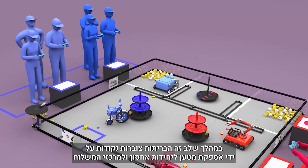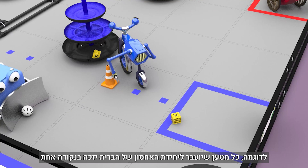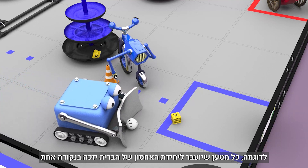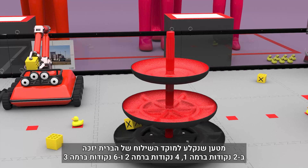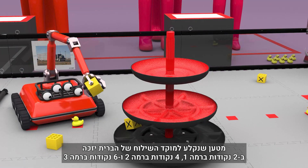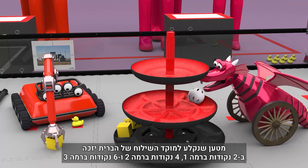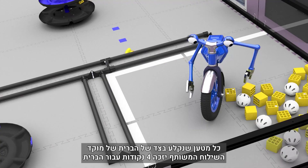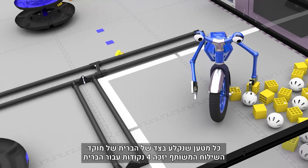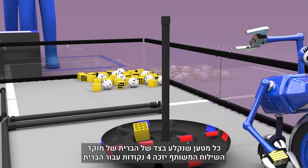During the driver-controlled period, alliances score points by delivering freight to storage units and shipping hubs. Each piece of freight delivered to an alliance's storage unit will earn 1 point. Freight scored on an alliance's shipping hub will earn 2 points on level 1, 4 points on level 2, and 6 points on level 3. Each freight scored on the alliance's side of the shared shipping hub will score 4 points for their alliance.